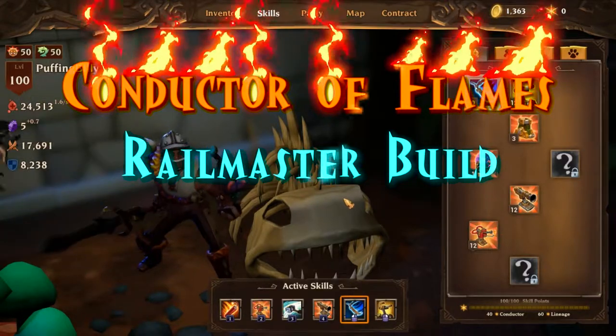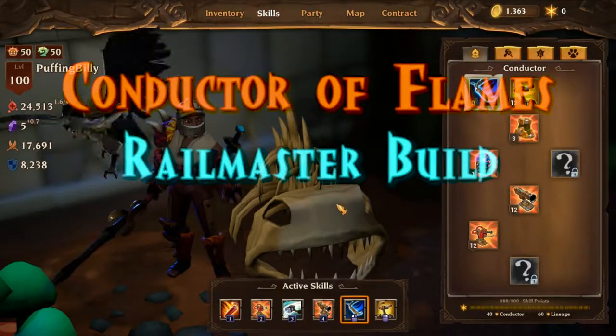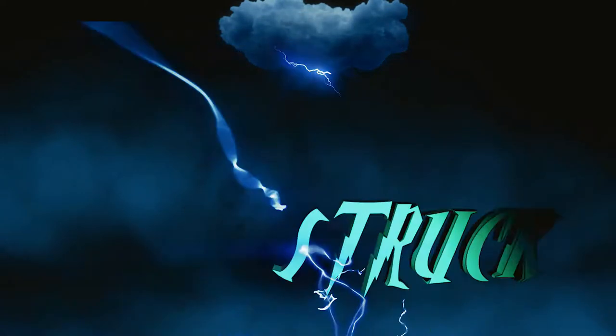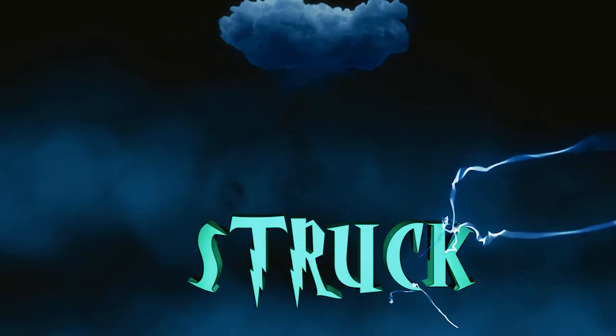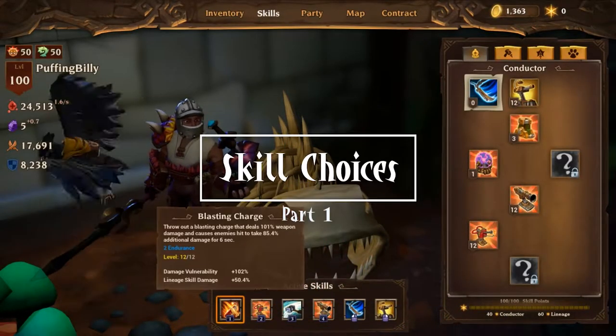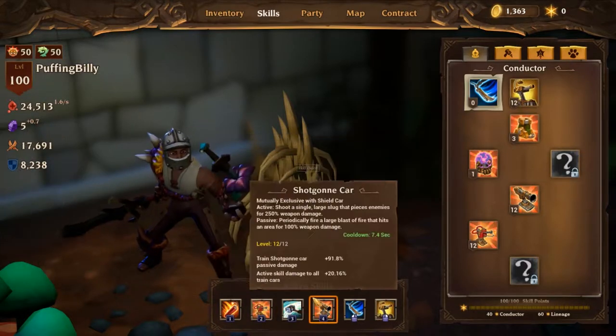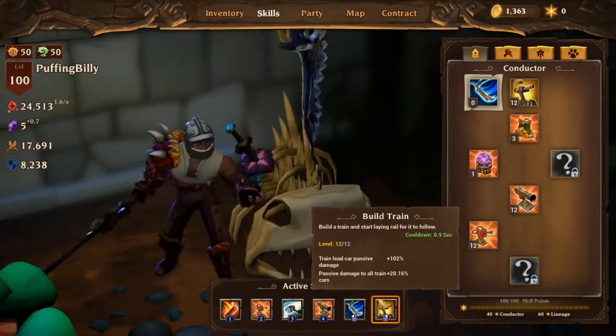I'm going to show you some gear choices and, as usual, finish off with some video gameplay. For this build I've decided to go with Blasting Charge, Flamethrower Car, Hammerspin, Shotgun Car, and Peel Train as actives.